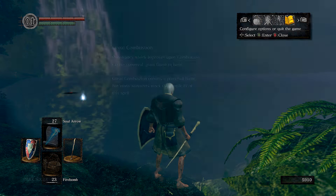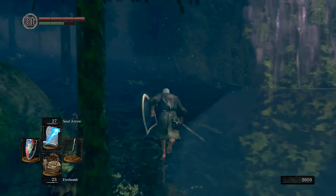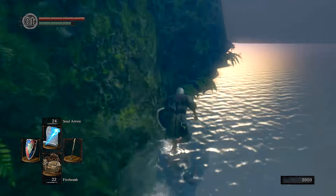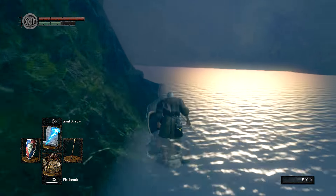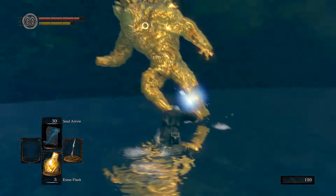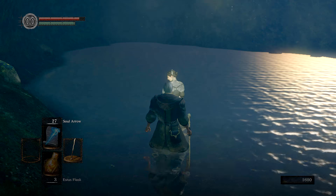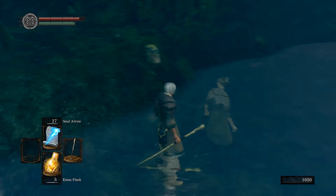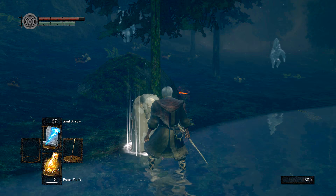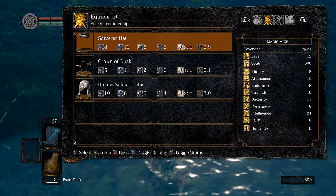Once it's dead, quit out and reload to get the Golem to appear. Run over and destroy it. Talk to her and say yes — she will then disappear. Run back to where you were and summon her; you do not need to talk to her. Head back again and pick up the set, then equip the Crown at Dusk.